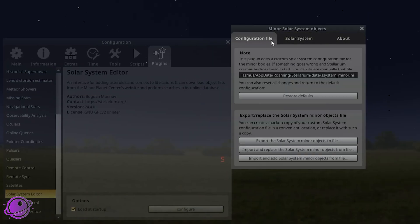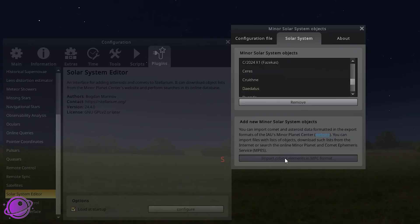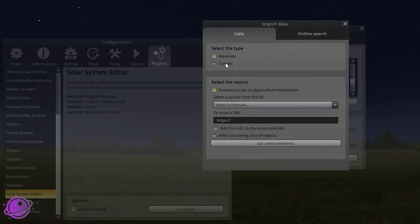In here we can see three different tabs. We're going to go to the Solar System tab, and Comet C/2025 F2 Swan is not going to be listed here because we haven't added it yet. We're going to go to Import Orbital Elements in MPC Format. Make sure Comets is selected here — the last time I showed this, quite a few people forgot this option, so make sure Comets is selected.